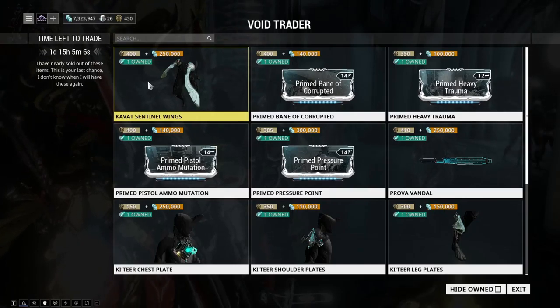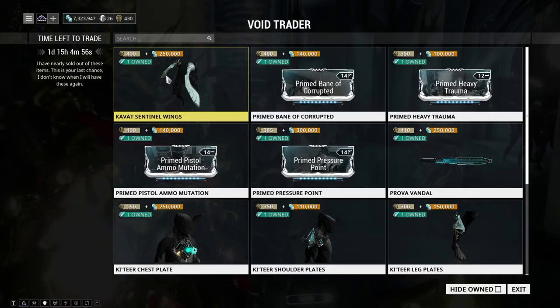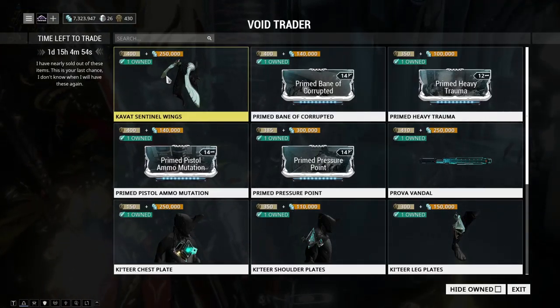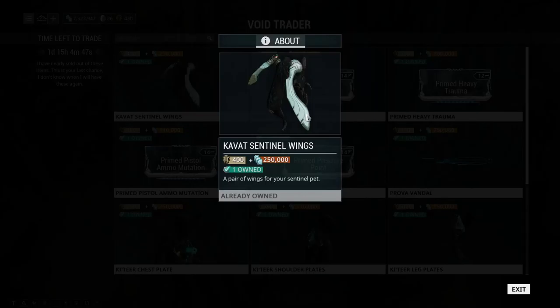Right off the bat we have the Cavat Sentinel Wings. I believe this is the next new accessory for Sentinels in the Cavat series — from the rotation before this was the Cavat Head Sentinel accessory. This is a new accessory and it's really cool looking. It has its wings based off of Kavat. Just got it, haven't equipped it yet, but yeah.